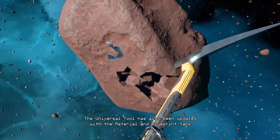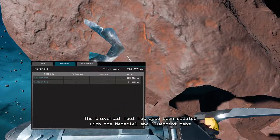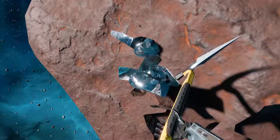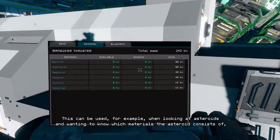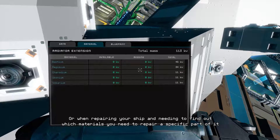The Universal Tool has also been updated with the Material and Blueprint tabs. Using the Material tab you can see which materials the object you're looking at is made out of. This can be used for example when looking at asteroids and wanting to know which materials the asteroid consists of, or when repairing your ship and needing to find out which materials you need to repair a specific part of it.